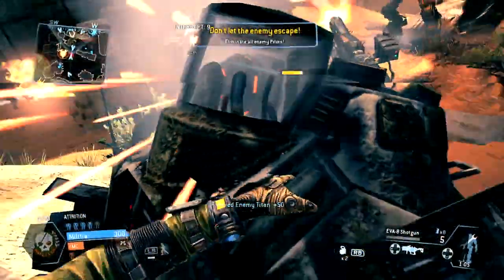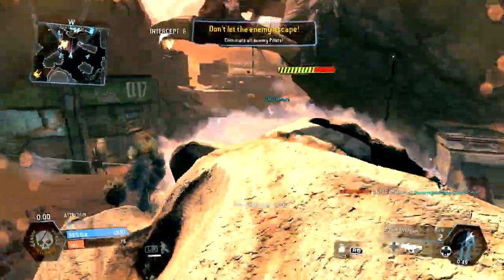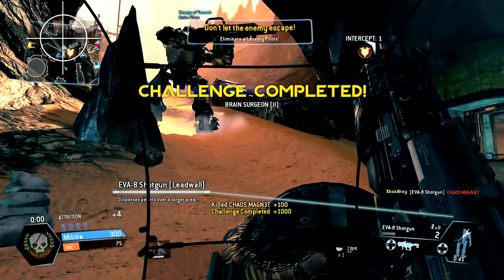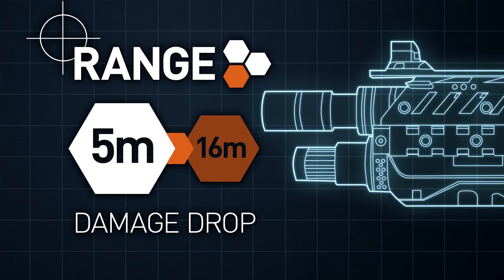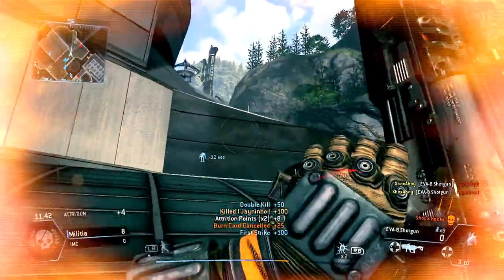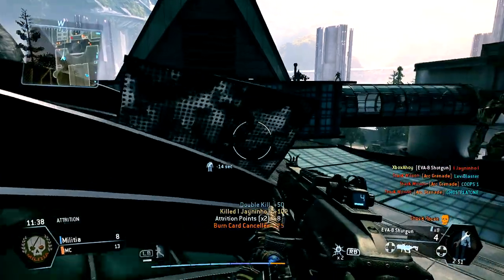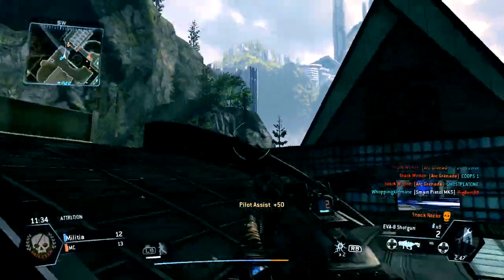Rodeo damage is more substantial, but the limited magazine capacity may mean you'll need to reload more than once to completely destroy a more resilient titan. The major caveat with great power is extremely limited effective range. Your damage will start to drop from just 5 metres away, rapidly decaying to its minimum level at 16 metres. At this range, you won't stand a chance against an uninjured opponent, so it's important to learn your limits and flee combat when it's not found in your favour.